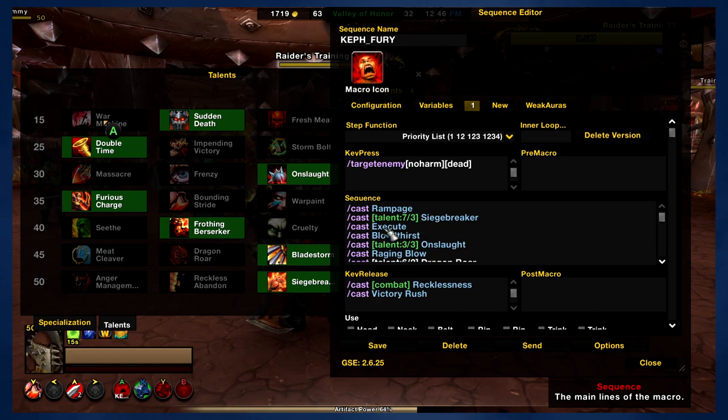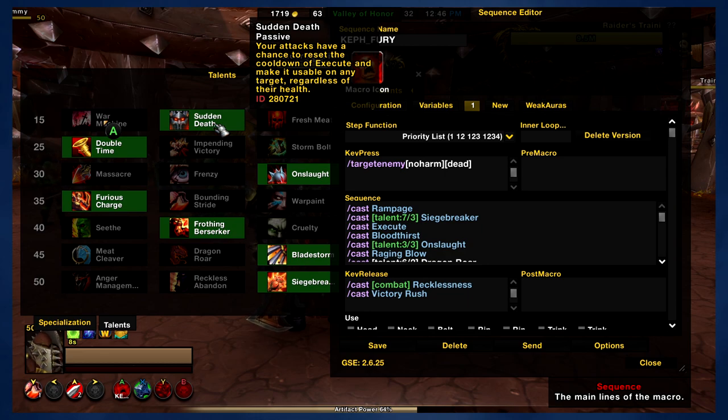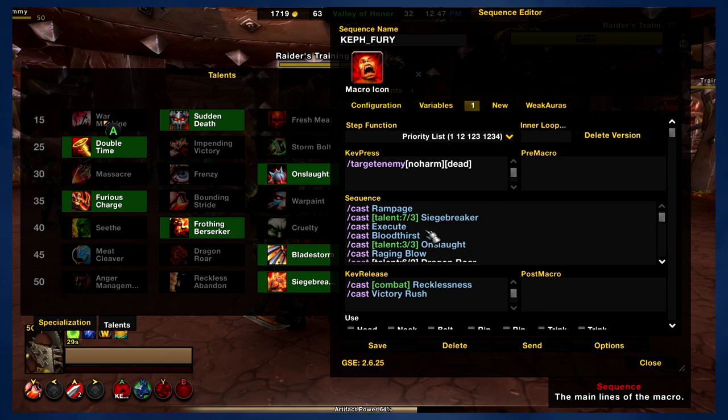Next up is Execute. Obviously this ability will only work whenever your target is below a certain percentage of health. Of course, if you take Sudden Death, Execute can be used anytime when it procs. The macro is just going to try to use it — whenever Execute is usable, the macro is going to be using it.